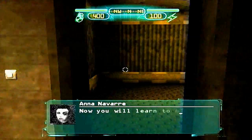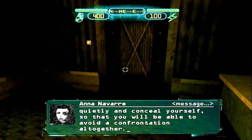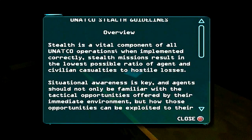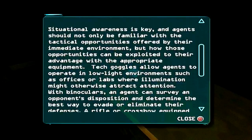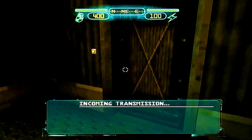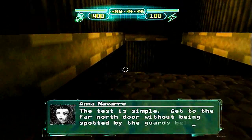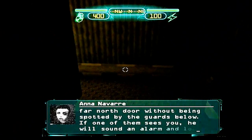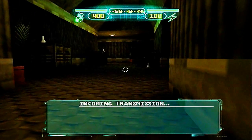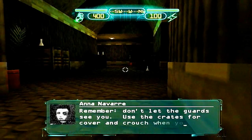Now you learn to go quietly and conceal yourself so that you will be able to avoid confrontation altogether. The test is simple. Get to the far north door without being spotted by the guards below. If one of them sees you, he will sound an alarm and lock the door. Remember, don't let the guards see you. Use the crates for cover and crouch when you move.